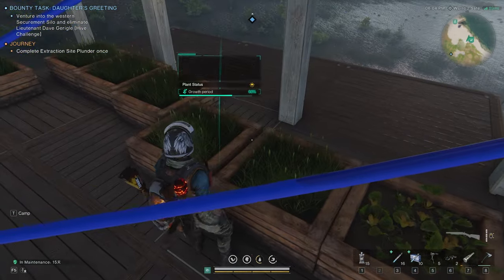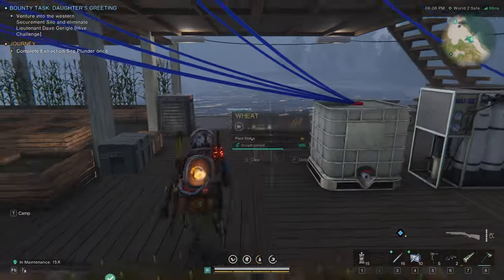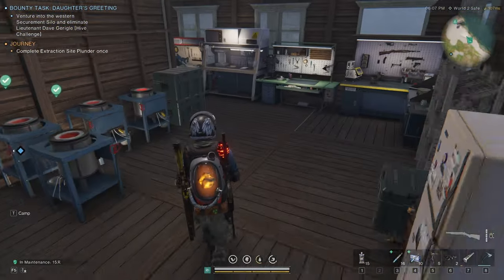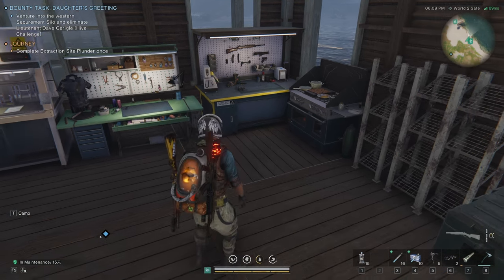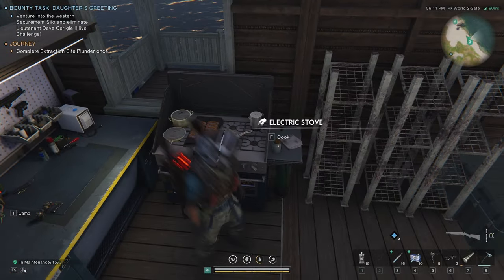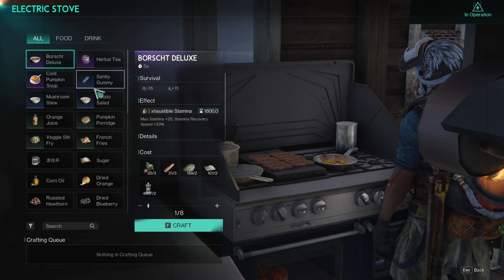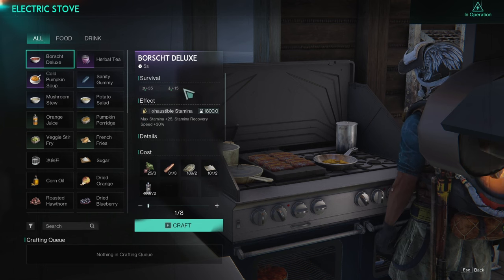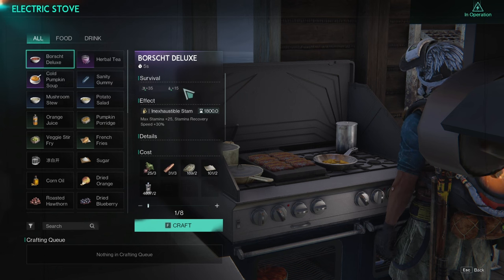You'll have plenty of raw materials so you can start making really good food without worrying about it going bad. Once you're past the treant boss, that's when you can start doing serious farming, and the electric stove really kicks in. These higher-level recipes are amazing — for instance, this one I found in a house gives you max stamina and stamina recovery.